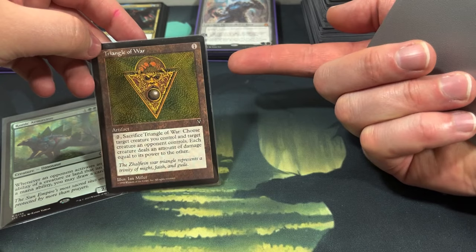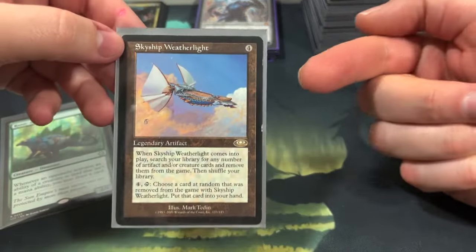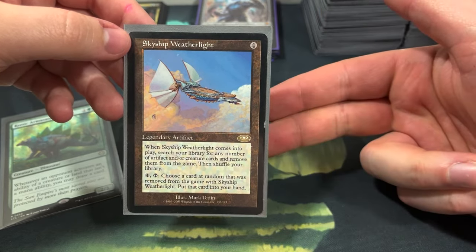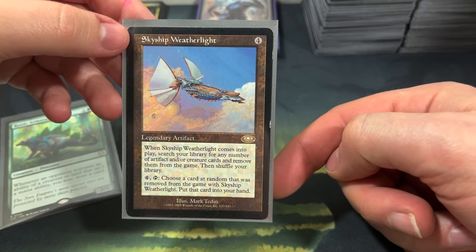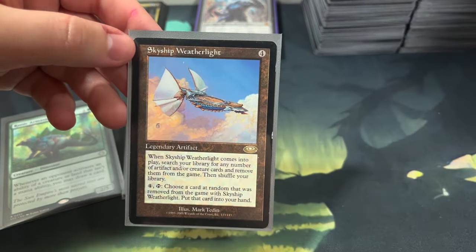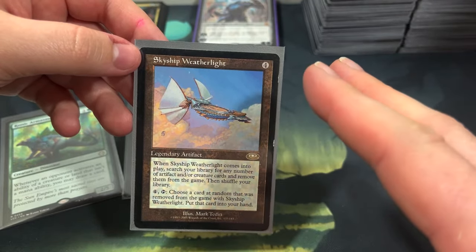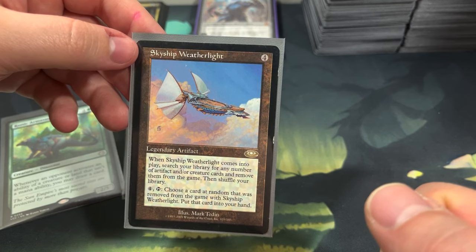Triangle of War is a cool old reserve list card - there are only so many out there. It's an artifact: pay one, pay two and sacrifice it, then two creatures fight - one you own and one you don't. You can use it as targeted removal. Speaking of reserve list artifacts, I got Skyship Weatherlight - kind of a tutor. You pay four for this artifact, exile a bunch of artifacts and creatures under it, then pay four and tap to randomly put one of those exiled cards into your hand. If you're running a colorless commander, throw all your seven, eight, nine, ten drops under it and have a way of getting one into your hand. Anyways, just wanted to share that - have a good one, bye bye!